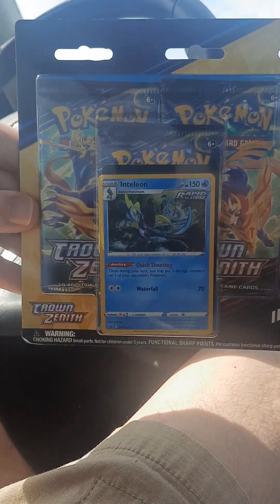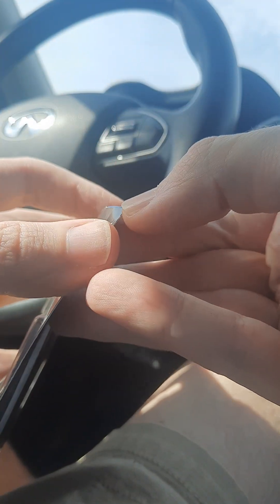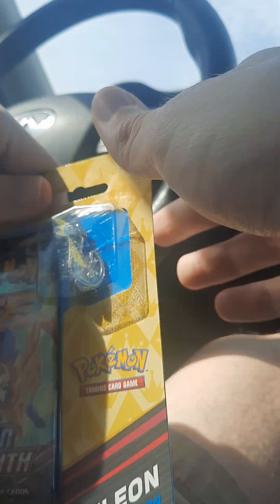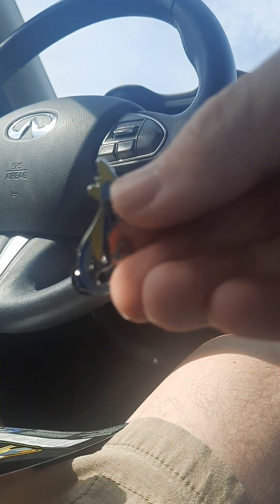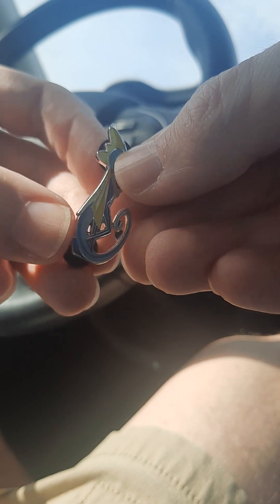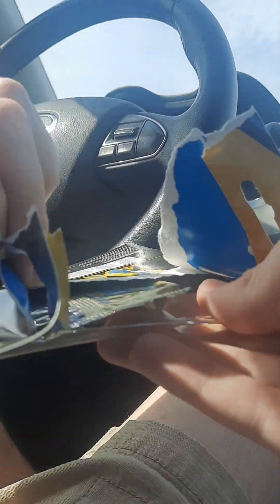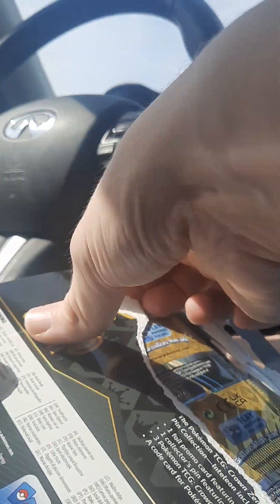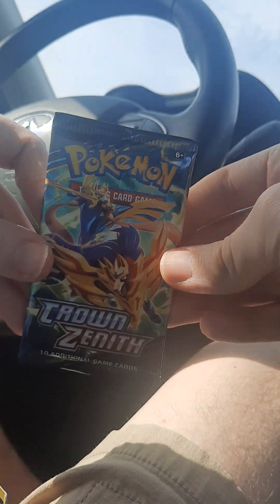Hey guys, couldn't resist opening this — I've already opened one and didn't get anything good, so let's see what I can do. Sorry for the video quality. This is very tamper-evident because you can barely get it open without doing some damage. There is the pin of Inteleon. The other one I bought was the Cinderace promo — it comes with the Cinderace, Rillaboom, and Inteleon promos. These just released today, so first pack, let's see what we can get.